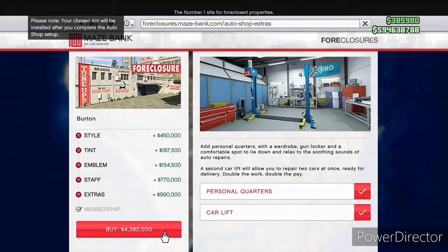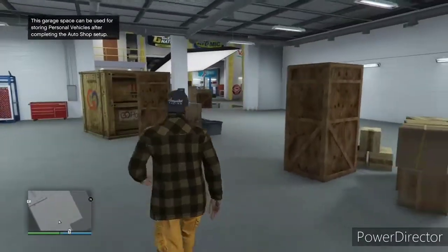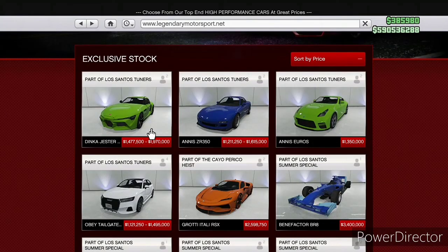The full Auto Shop build is over four million dollars with everything. But if you go cheap on the staff and skip the second car lift, you can probably get an Auto Shop for right around three million dollars. Once you start doing missions from the Auto Shop, you also get 10 additional spaces for your personal vehicles.